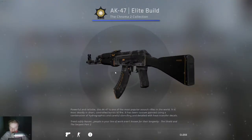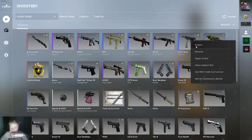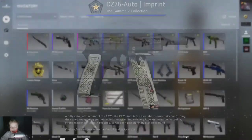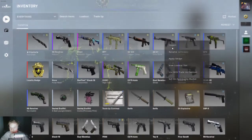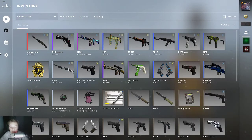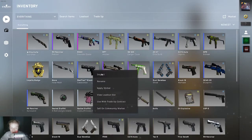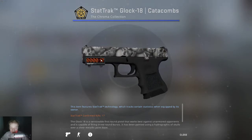For my AK skin I have an AK-47 Leet Build. It's pretty decent, like $5 on the Steam market. Moving on I have a CZ75 Auto Imprint - it's a really dope skin, pretty sure it's field tested. That was well worn actually. It's pretty rough but it's pretty good at the same time. Then I have obviously some cheap skins down here.